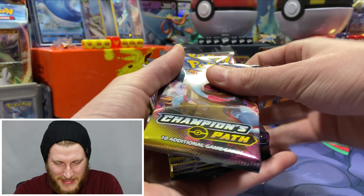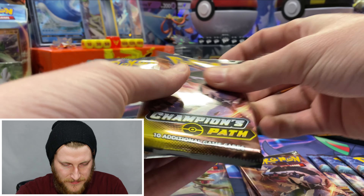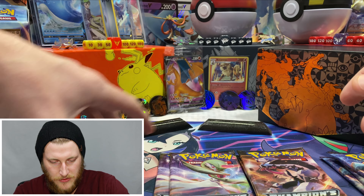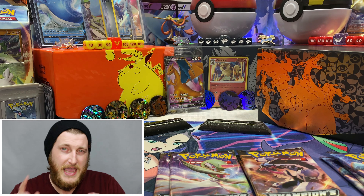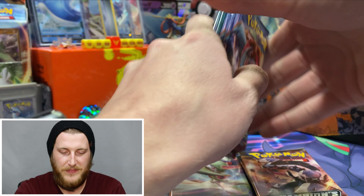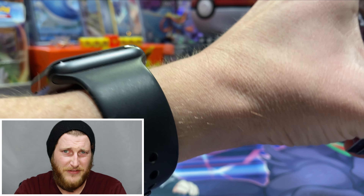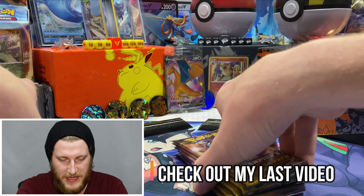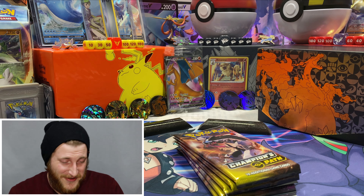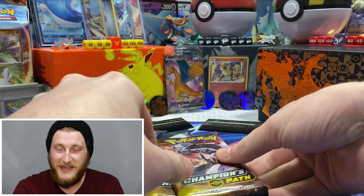We're going to separate out the pack artworks: Dreadnaw, Obstagoon, Gardevoir, and Alcremie. We might have three Dreadnaws, three Obstagoons, and two Alcremies. I have a theory that the biggest pulls come from the Alcremie V-Max and Dreadnaw packs — if you've watched Real Pokemon Joe's openings, I pulled a rainbow out of those packs before. So we'll save those for last.